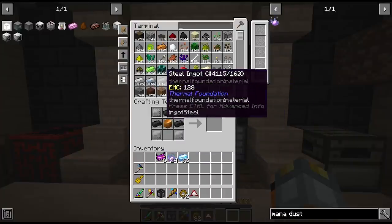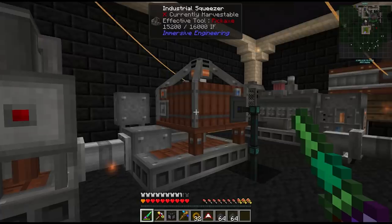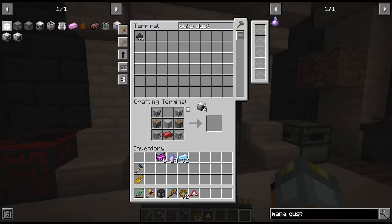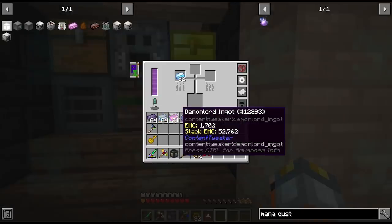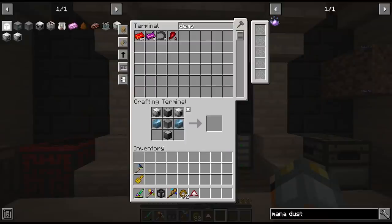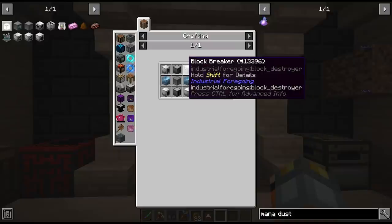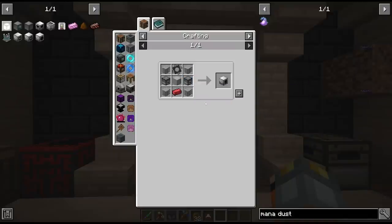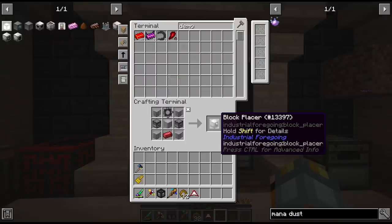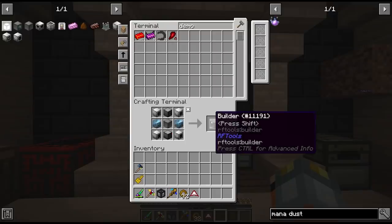We can craft the four blocks we need. I made up some more material for the mithril ingots, but I made a little mistake - I didn't notice that these were block placers and the top ones were block breakers. So some machine frames wasted. We actually need two block placers and two block breakers, and now we can make our builder.